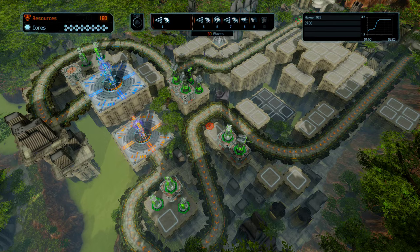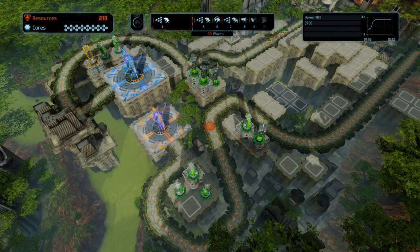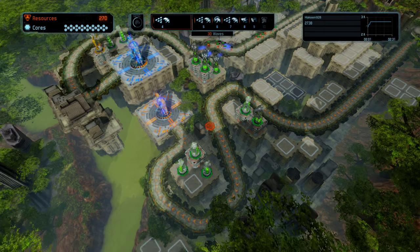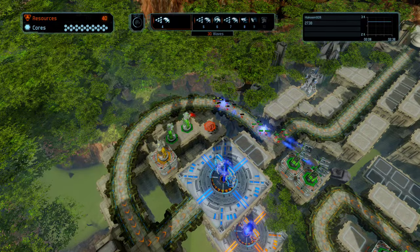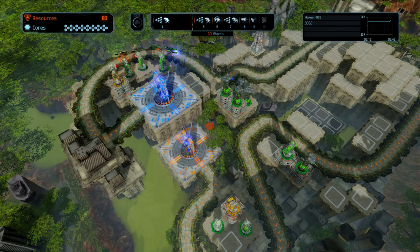Okay, so we're on to phase two - what wave are we on? Wave number four. We've still got three minutes before we can use the resource special weapon again. Once we get the guns upgraded then we'll upgrade the cannons, put some overcharge on them. We can upgrade this gun now and build another gun here. So we've got our guns placed, now it's just a matter of upgrading them.